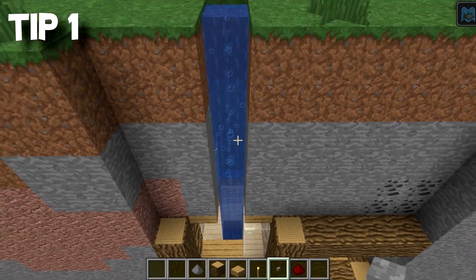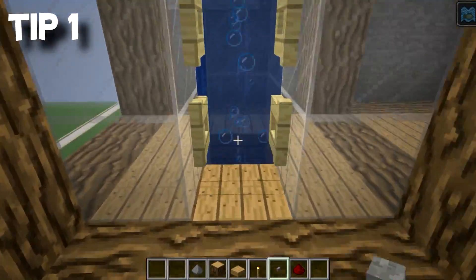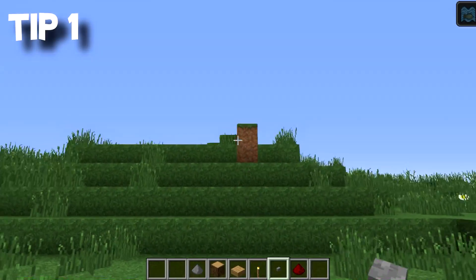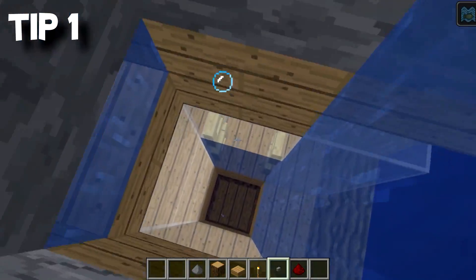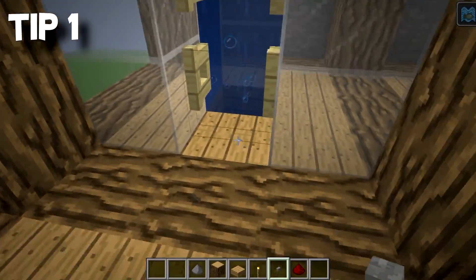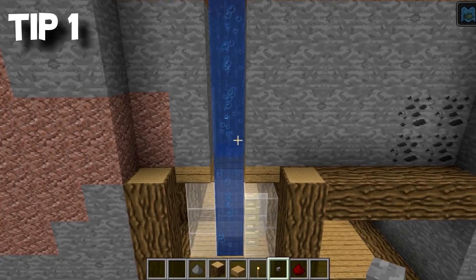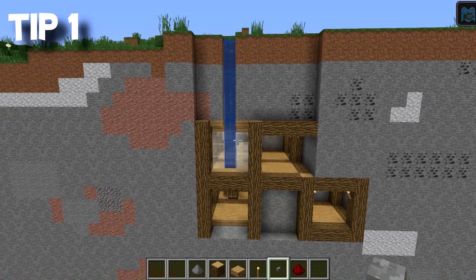First tip is to have a really cool entryway into your underground base, and using these bubbles is a really good way of getting in and out. I've done a separate video on this. Click the link in the description if you want to see how to make this special bubble system, which gets you out but doesn't let you back in until you click this little hidden button over here. You could hide it better, and that means you can get back down into your base because the bubbles go away.